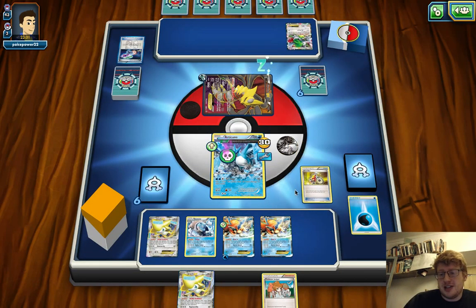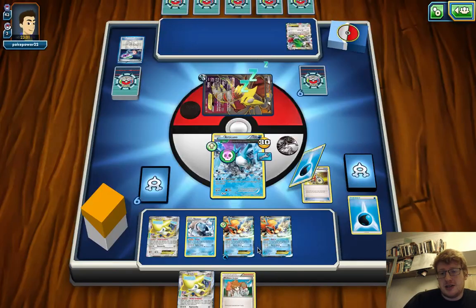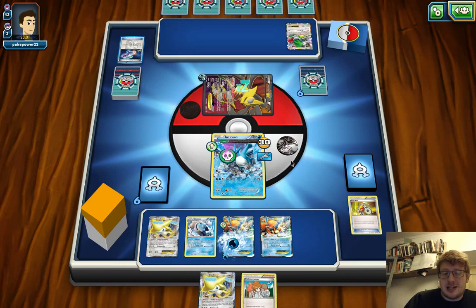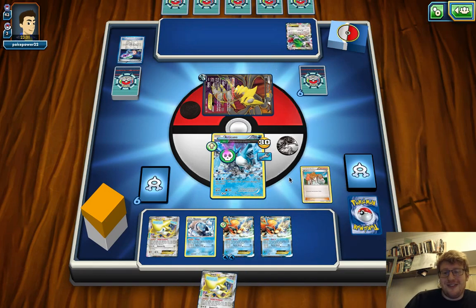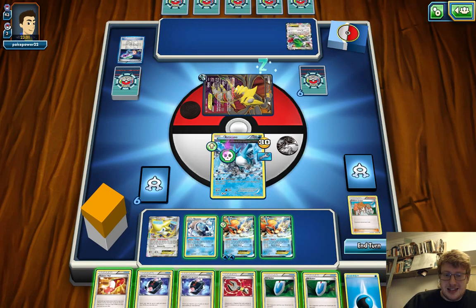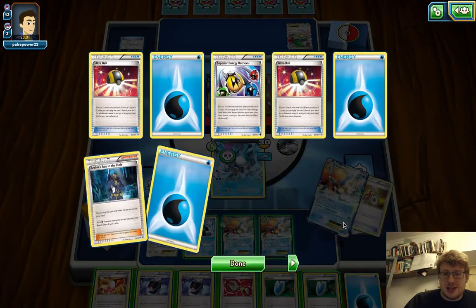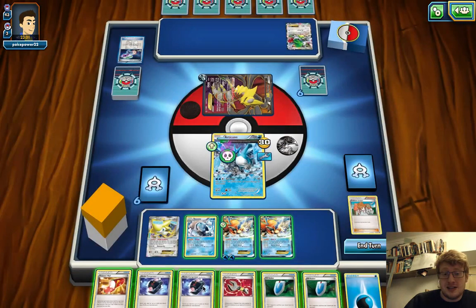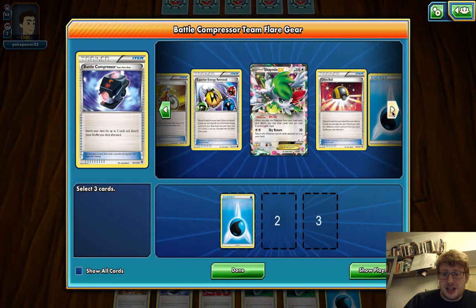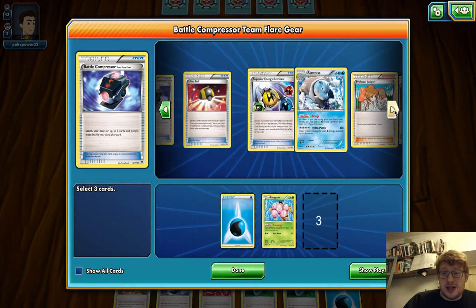We'll Acrobike first. I think we can happily get rid of one of the Keldeos because they don't really respond with KO, so we're not going to need more than two. May as well manually attach. We can go for Juniper and we hit a couple of things. I want to use Compressor first. How many waters are in our discard pile? Three. We want to get rid of some junk before we use our Trainer's Mail. I'm going to go to the fourth energy — I don't think I'll do more than that, just in case we start getting hit with some annoying Toad shenanigans.